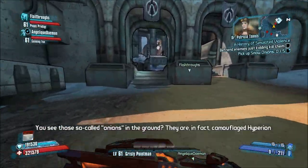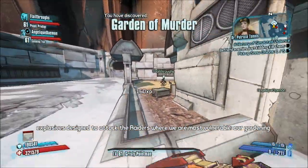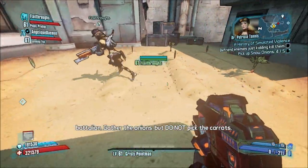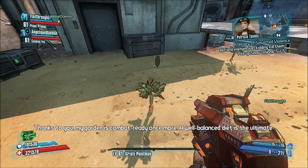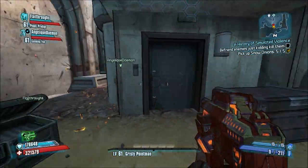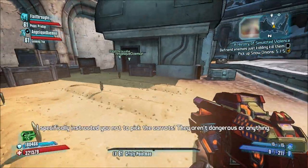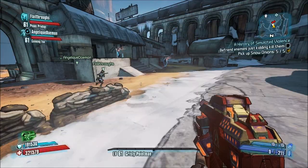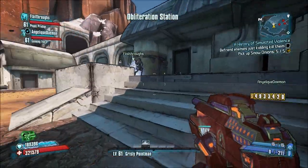Yes, in the combat garden. I'm going to pick up snow onions for some reason. What are those so-called onions in the ground? They are in fact camouflaged Hyperion explosives designed to attack the raiders where we are most vulnerable: our gardening battalion. Gather the onions but do not pick the carrots. A well-balanced diet is the ultimate weapon of mass destruction. The carrot exploded. You sound surprised. I instructed you not to pick the carrots.